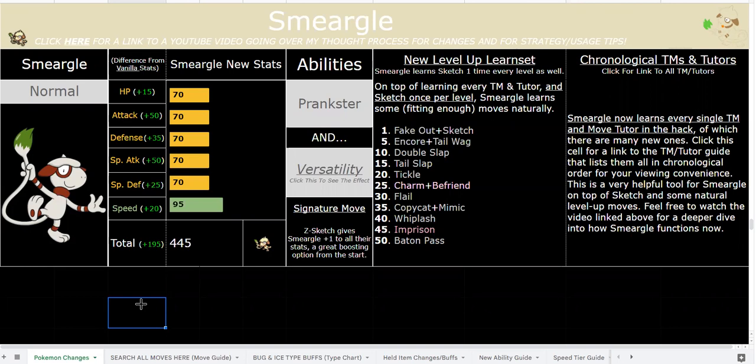Two new amazing abilities. And it learns every single TM and Tutor move, which I understand might seem kind of cursed to some people. But that's literally just a quality of life thing, because you can get all those moves anyway via Sketch, so why waste the time?